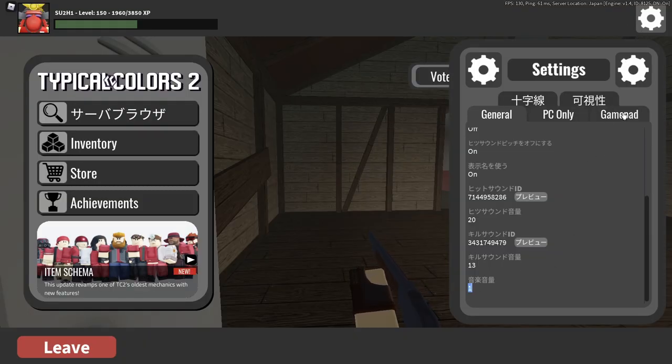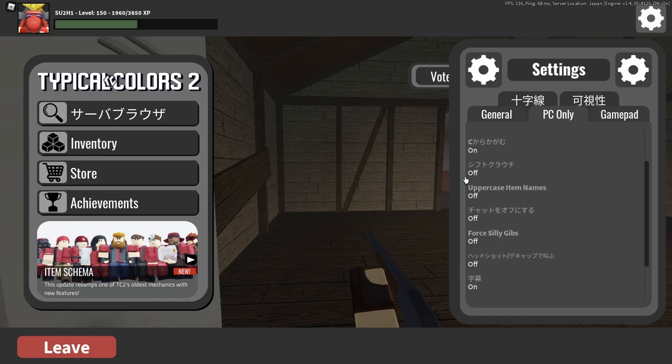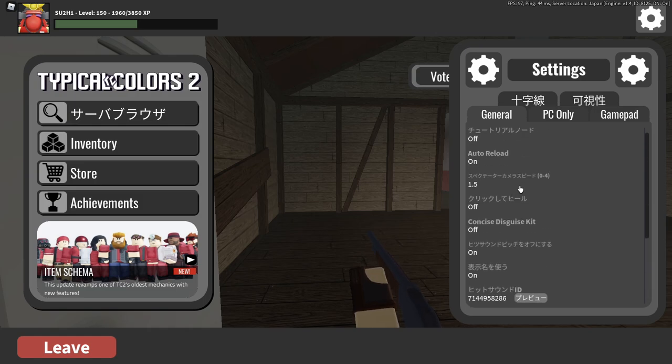Music, you can turn that to zero. To be honest I have it at one — I'm too lazy to change it. Yeah, that's kind of it. Those are my settings for TC2. If you have any questions, just ask me. I'll make sure to put the hit sound, kill sound, and the crosshair ID in the description below. Thanks for listening. Peace.